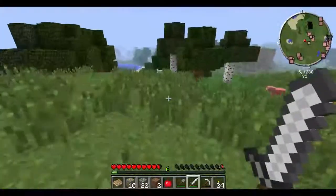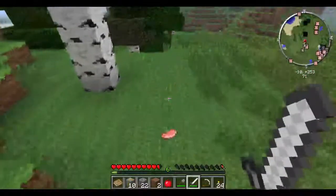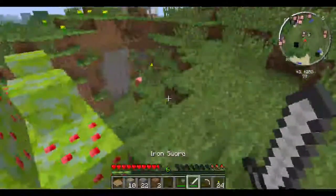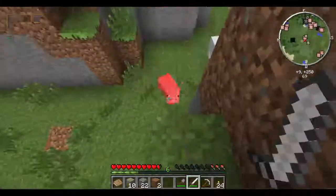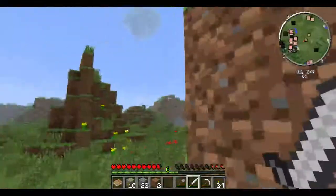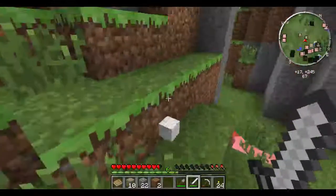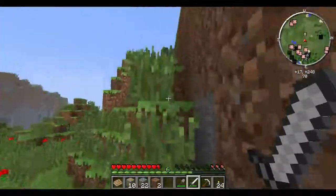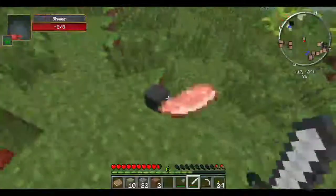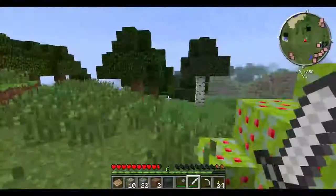That's a cool looking tree — look, there's water right there, I could make like a mini dome. I've got to eat this apple or I'm going to start starving. Two food bars, get on my level. I think I have enough for a bed now — no, I need one more sheep. The cool thing about the PC version over Xbox or PlayStation: when you go to make a bed on console, all three wool have to be the same color. On PC you can mix colors and it'll still make a bed — I always found that interesting.